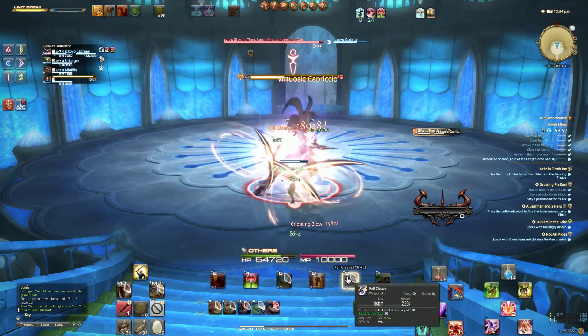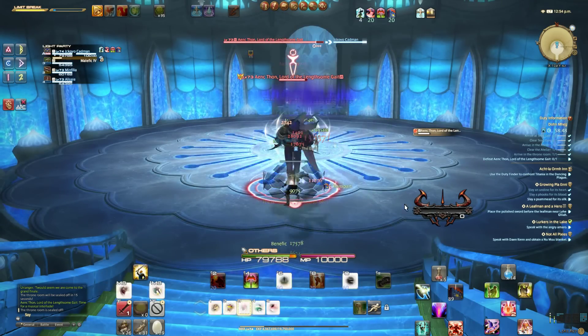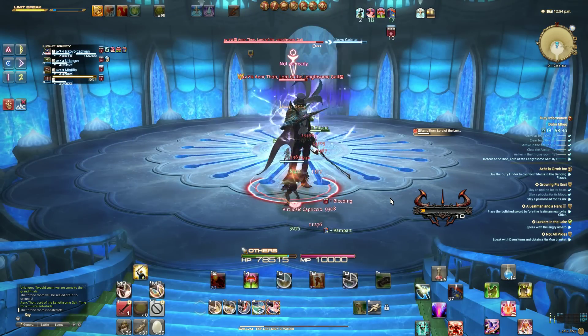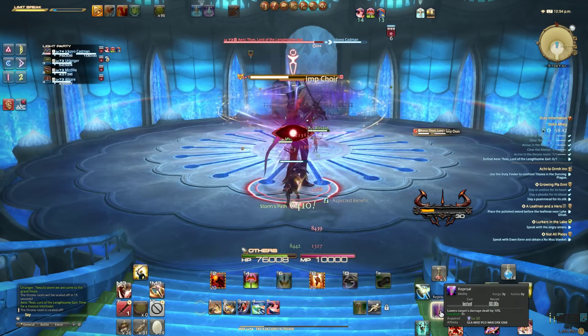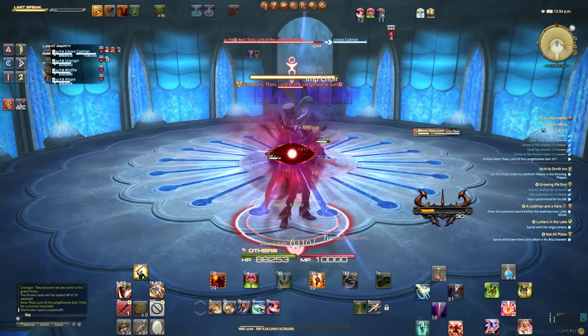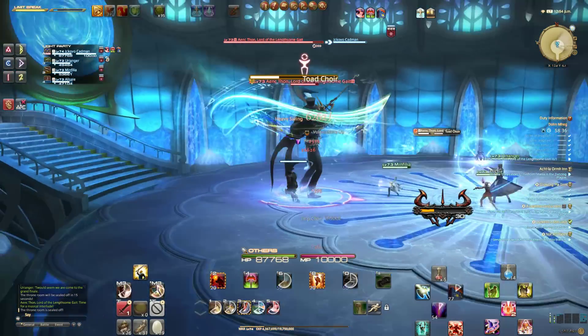His second ability is called Virtuosic Capriccio. This ability causes room-wide AoE damage to all players. Healers will need to be ready to heal everybody back up to full, because he will immediately be going into his next ability, Imp Quire. As in previous dungeons, just look away and you should be fine.